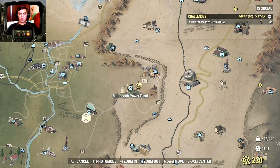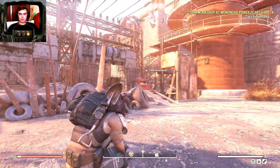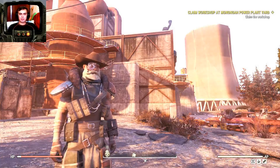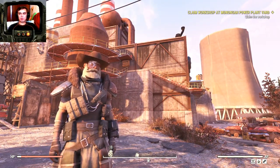Our next location is Monongah Power Plant. Over here we have one workshop — for some reason it doesn't state that it has an acid deposit, but it does. Once you take it over you can build the acid deposit right here and you will get yourself an income of an additional 10 acid per 30 minutes.